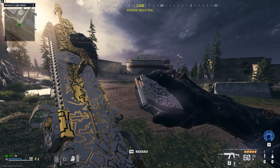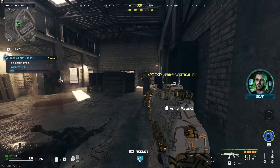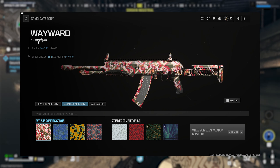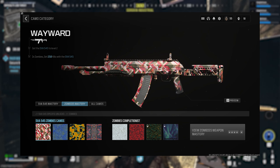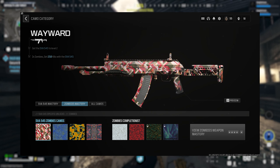The first gun up is the SVA 545, which can be unlocked when you hit level 4. The first challenge for the SVA is called Wayward and you can begin working on it when your weapon reaches level 2. The challenge for Wayward is to get 250 kills in Zombies mode. This will always be the first challenge on the first camo you unlock on each gun across the game, and it's obviously the easiest.